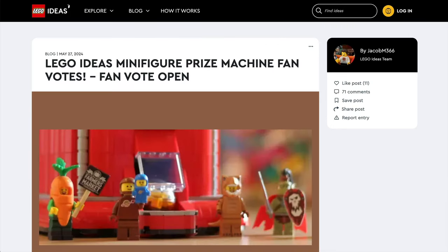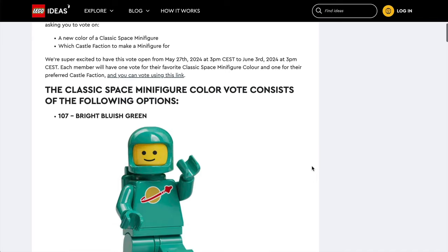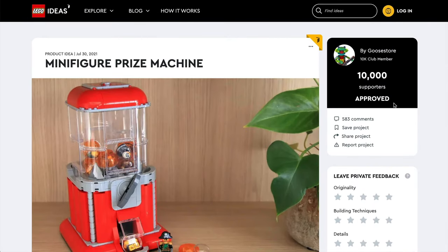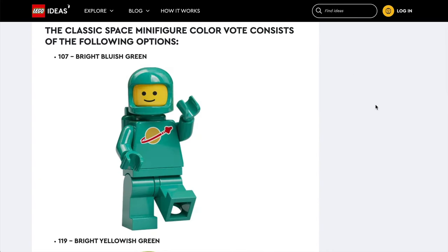LEGO has now opened a fan vote, but you only have one week — okay, unless they change it like they've done in the past — you've got until the 3rd of June to head on over and cast your votes. We're going to be getting a classic space minifig in a new colour and also a castle faction. Which are you going to be voting for? Which do you think will win? Make sure to comment below before heading over to cast your vote. I will put the link in the description so you can easily go and vote.